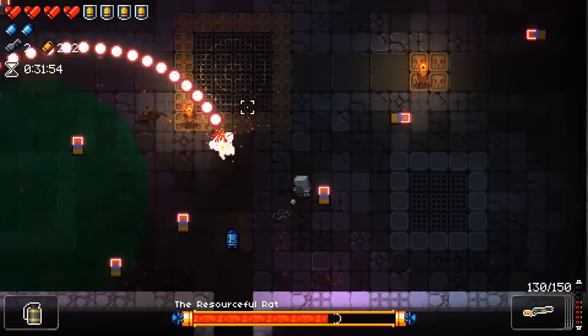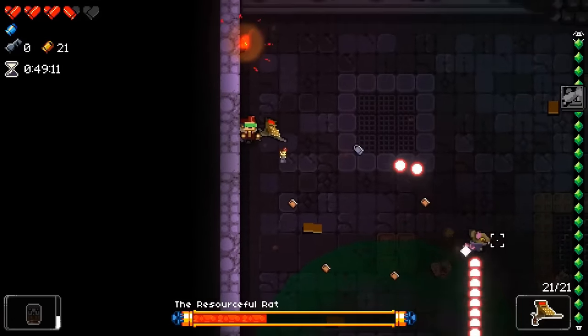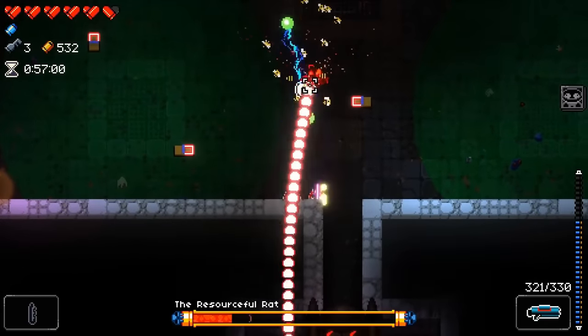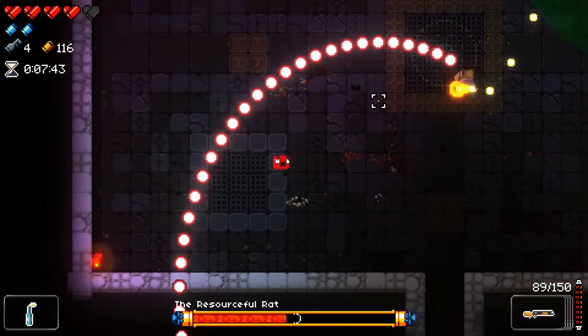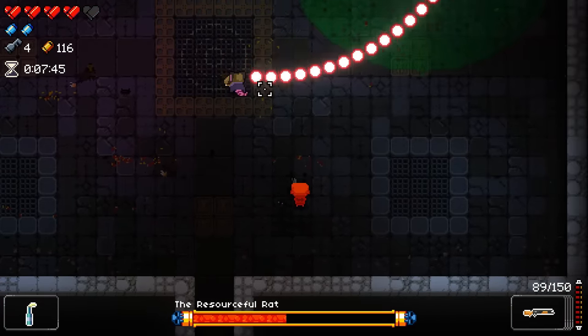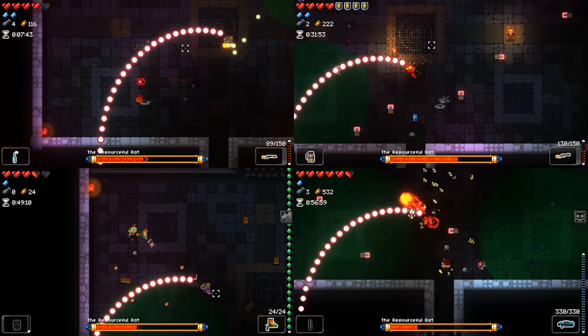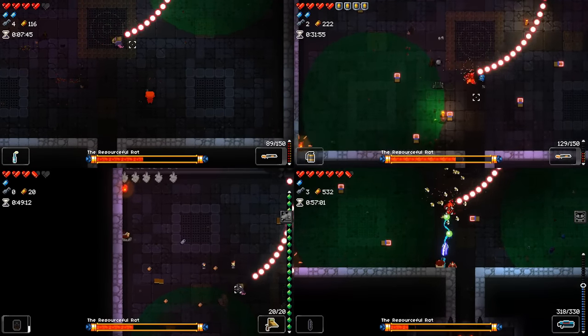The bullet whip attack is a bit more difficult. The rat will spin this attack two or three times before the whip breaks. Just play jump rope and dodge a few times as it comes in. Be careful because the attack can come out quickly. Never stand below and to the left of the rat if you can help it, because this is where the bullet whip attack comes out — it always starts from the same direction.